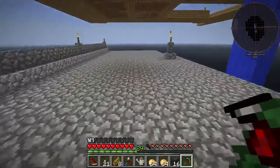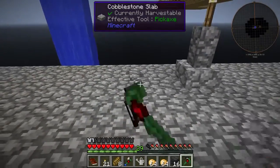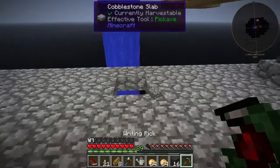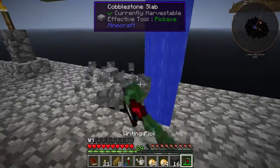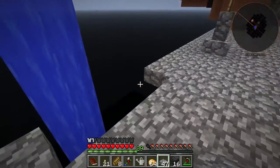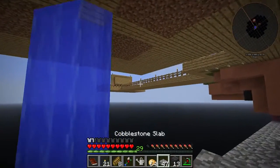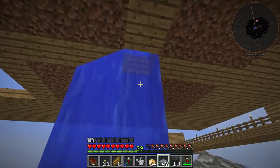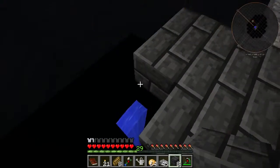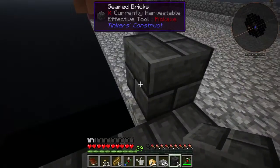So what I want to do is find the center — five, one, two, three, four — there we go, that's in the very center. We'll make a 9x9 smeltery. This is definitely going to require a svorah of seared brick. This is going to be my alloy smelter.